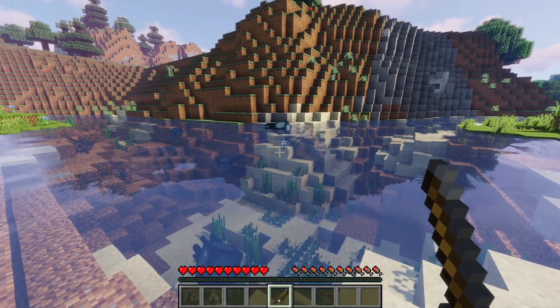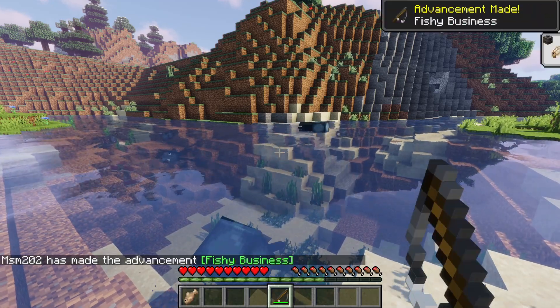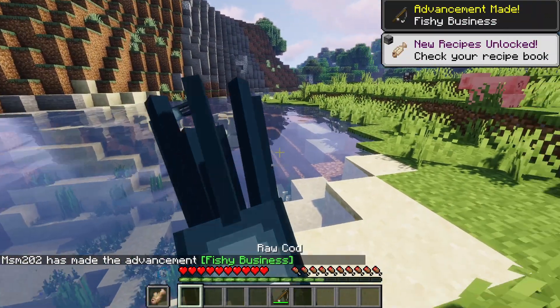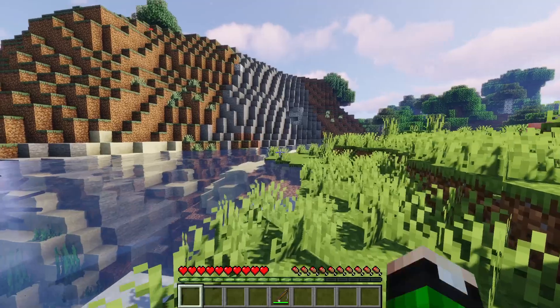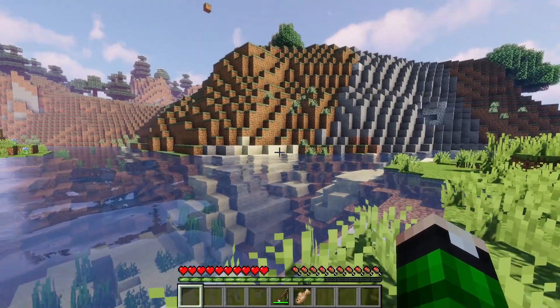You can also enchant your fishing rod to get better ones. There's one — we just caught a fish. You get an achievement for fishy business. We just got a raw cod. That's how fishing works in normal Survival Minecraft.